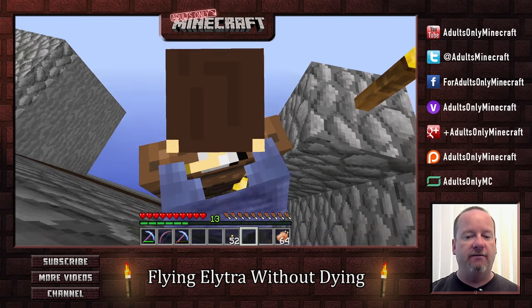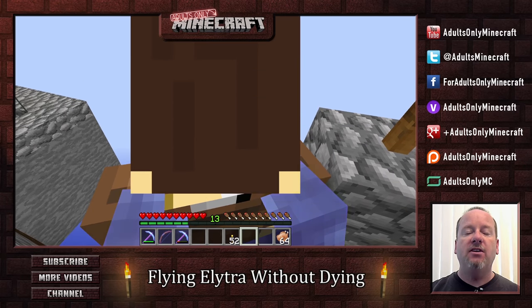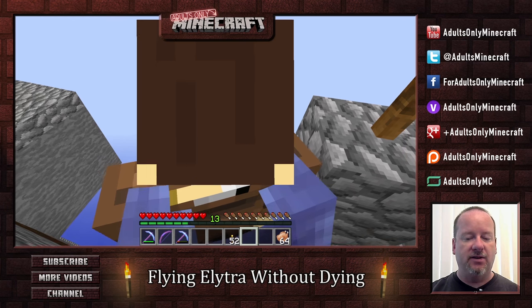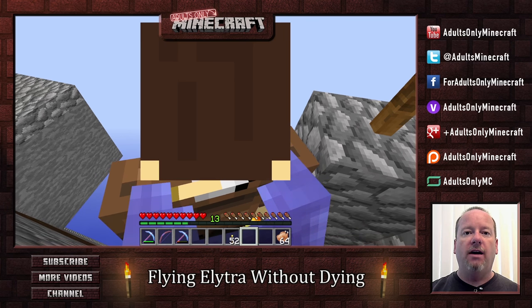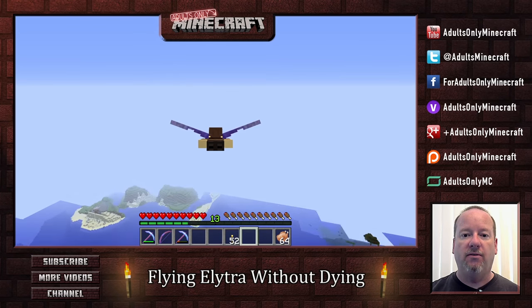I'm going to switch to F5 mode here, and you can see me standing on this huge tower. That is what you want to do to fly these the best and the safest. I'm just going to walk right off and then hit the space bar to unfurl my wings. And there — my wings are unfolded.